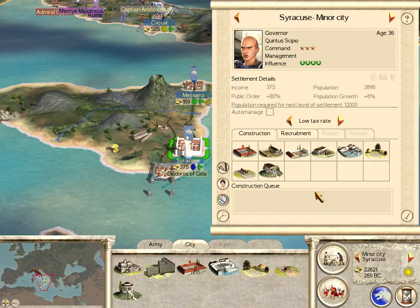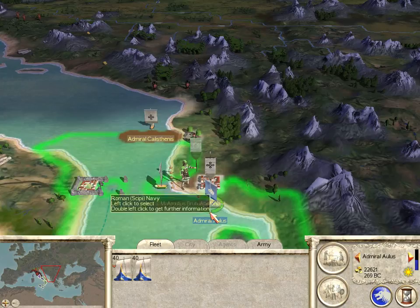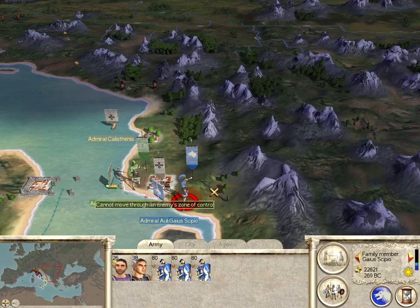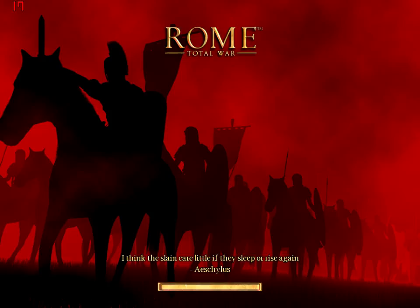All those people went into Syracuse, but actually only half of them go into Syracuse — the other half go to Rome, being a Roman faction. Now I'm going to bring this ship here and get my army off the ship. I can recruit mercenaries but I don't need them. Our allies, the Numidians, are going to help — in fact they're going to help so much I'm going to let them do all the fighting, and we'll just sit and watch.